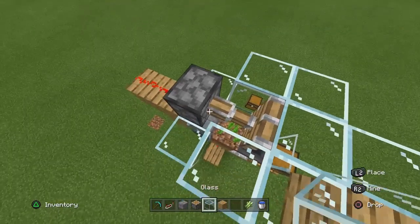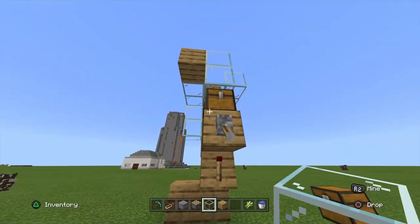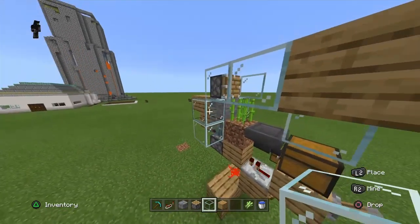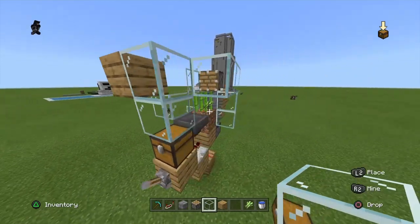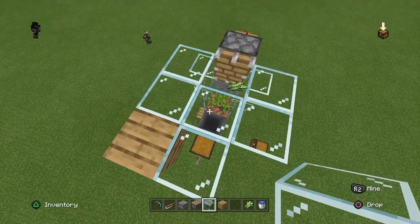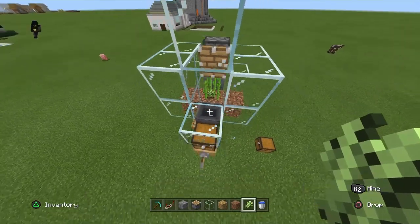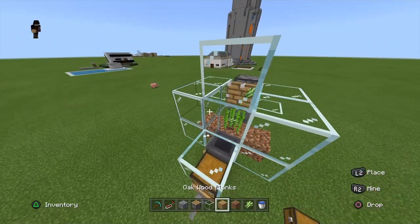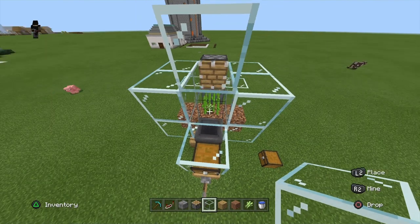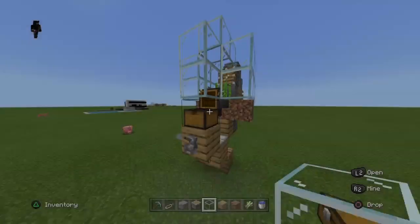Then where this is, you want to place the sugar cane in there. And this is basically the automatic farm — this is basically it. And it's automatic, look — as you can see. Every time it drops it should go into the hopper. Also guys, I had the block here so it didn't go into the hopper — but get rid of that, place it here, and then it goes into the hopper. And yeah, that is how you do it.